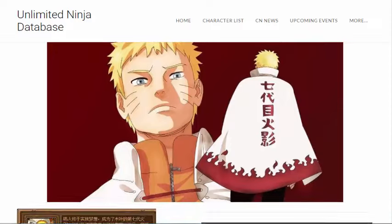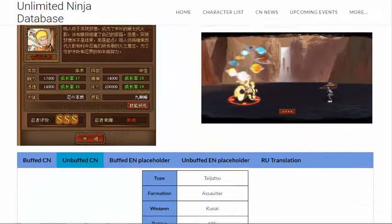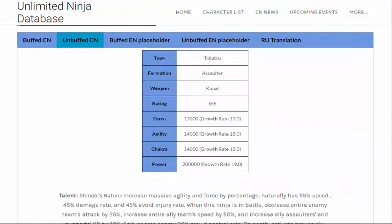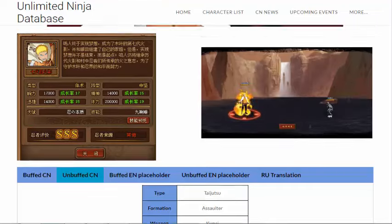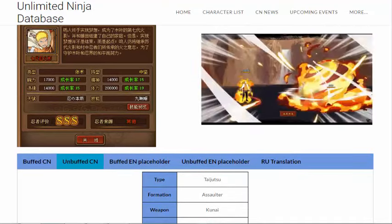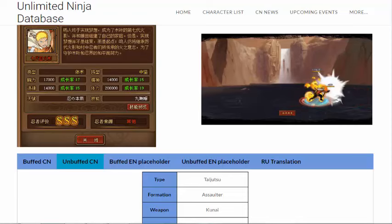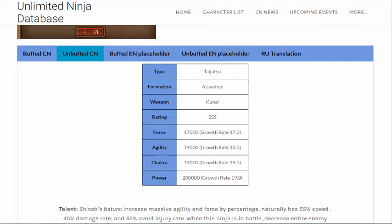The 7th Hokage Naruto has been released. Now we're back to single ninjas. You can see the animation of the skill right there — he summons multiple Rasengan shuriken to throw at his opponent, then he just bombs up and hits them. He's an assaulter.